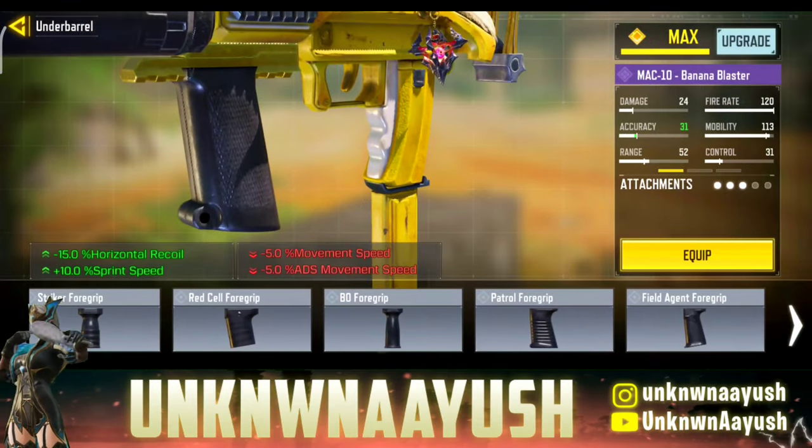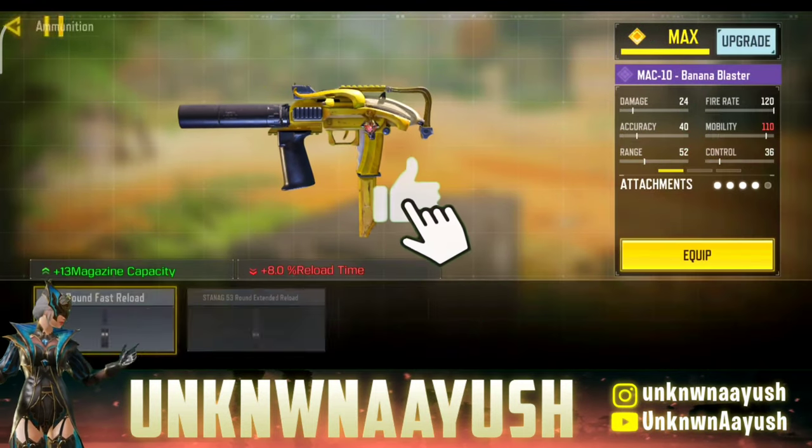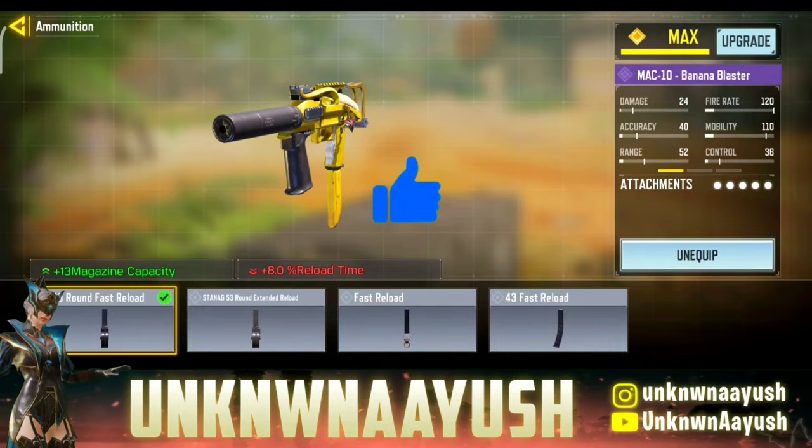In fourth, we use Field Agent Foregrip, which suppresses recoil. And in the last slot we use 40 Round Fast Reload. So these are the best MAC 10 gunsmith build attachments.